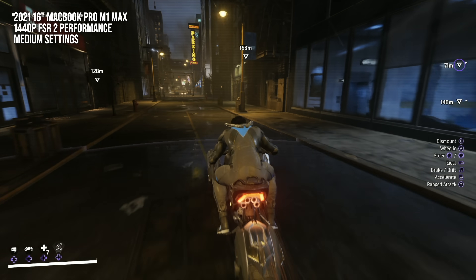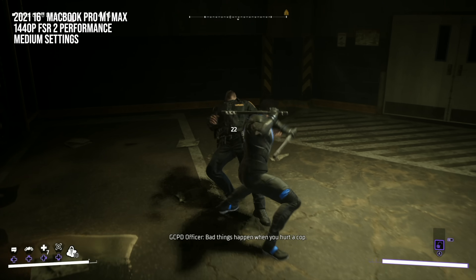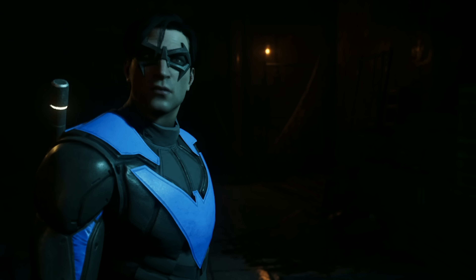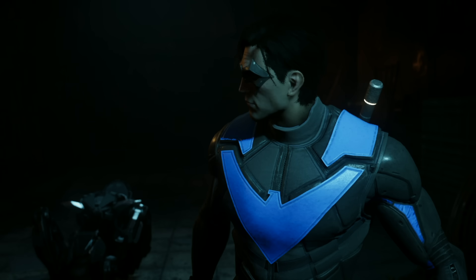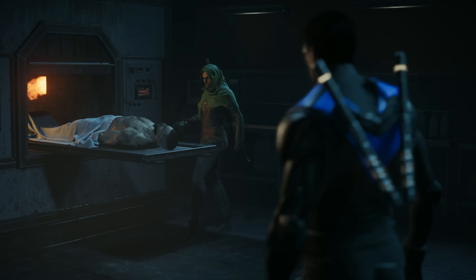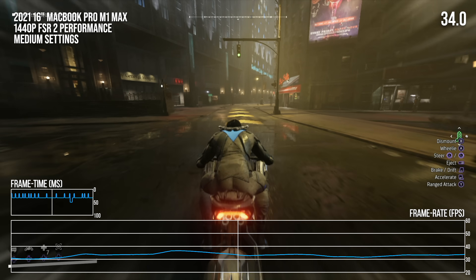Next, I hit up Gotham Knights, a reliable CPU stress test and a game that has curiously lopsided performance. I'm using the same basic setup here — a 1440p output resolution enabled by FSR2 upsampling in its performance mode, and medium visual settings. I did try to fiddle with ray tracing settings, but they've been disabled, which is perhaps a limitation of the translation layer. Though given that Apple Silicon doesn't accelerate RT in hardware, it's sort of a moot point either way. On the positive side, the game graphics continue to render without issue, and I had no problems hopping in and playing just as I would on a gaming PC. Unfortunately, we're typically in 30-60fps territory here as well while playing.